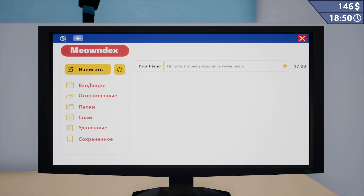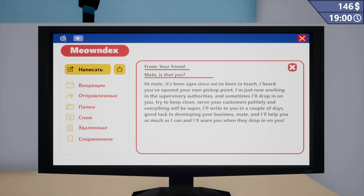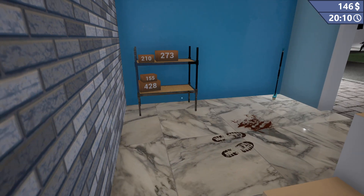Mail. 'Hi mate, it's been ages since we've been in touch. I heard you've opened your own pickup point. I'm just now working in the supervisory authorities, and sometimes I'll drop in on you. Try to keep clean, serve your customers politely, and everything will be super. I'll write to you in a couple of days. Good luck in developing your business mate, I'll help you as much as I can and I'll warn you when they drop in on you.' These Google Translate run-on sentences are just insane.